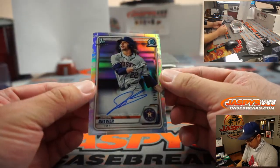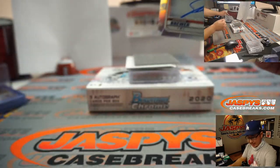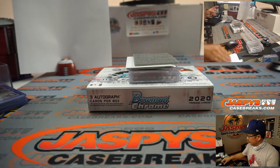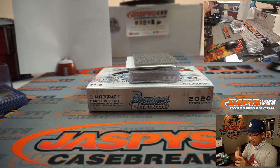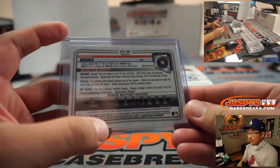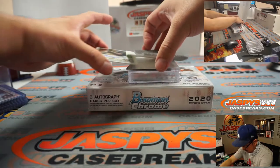There's Jordan Brewer — not a Brewer, but an Astro. 365 out of 499, refractor autograph for the AL West, Patrick. And then there's a Brewer — that's Max Lazar. I hope he pronounces it Lazer, but I'm thinking it's Lazar.